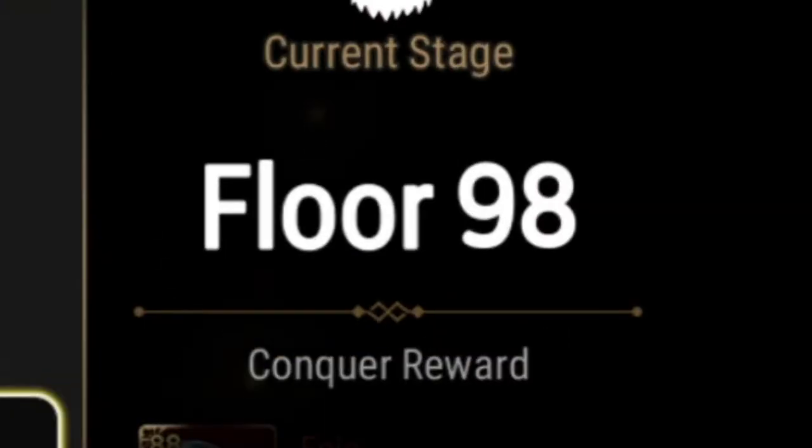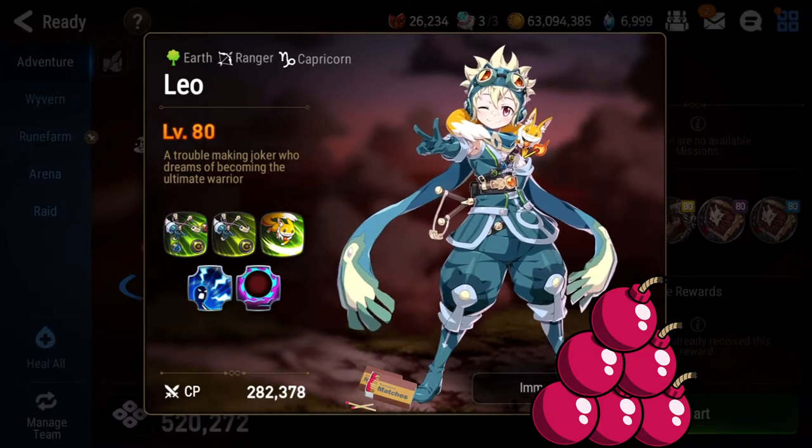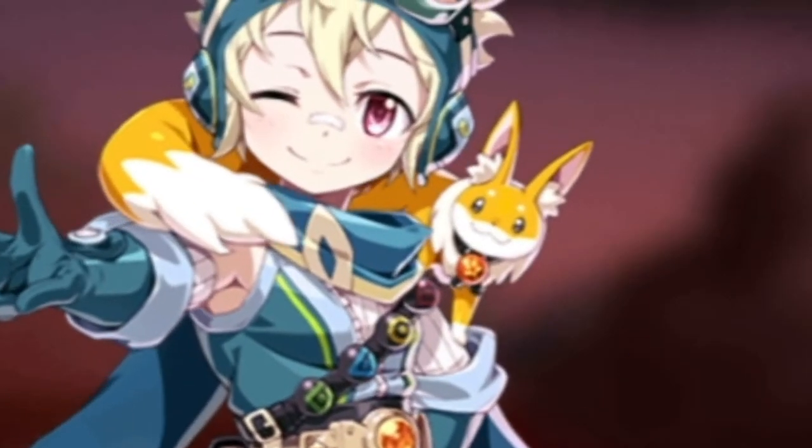Abyss, Floor 98 — it's Leo. This video is going to be different from the other Abyss videos on the channel, because Leo is not really a boss fight — it's a puzzle.